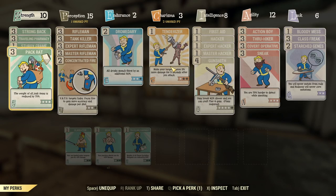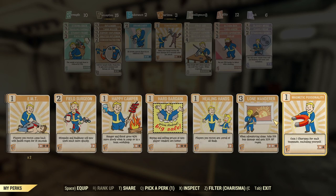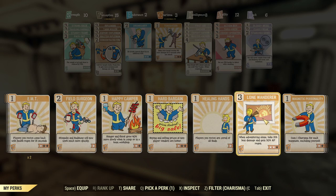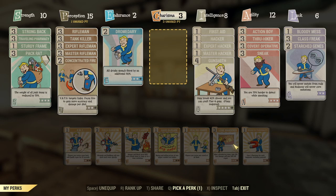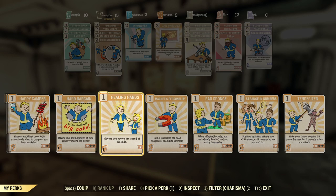In Charisma, I think what I want is Lone Wanderer. I don't know why I don't have that equipped. Lone Wanderer is exactly what I need — when adventuring alone, take 15% less damage and gain 20% action point regen. I don't need this Tenderizer thing either. So we'll put Lone Wanderer on here. Apparently I could even get another level of it — would that be a four-point card? I've never seen a four-point card. I say that as I'm looking at one right now.